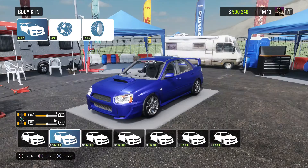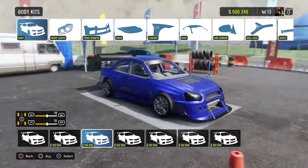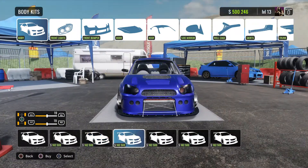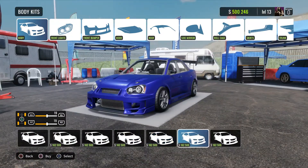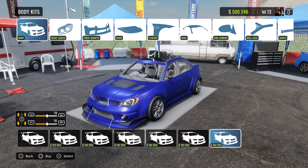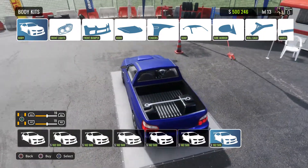Let's see what body kits we got here. Nothing in that one, just a slight change. Okay, a little crazier here — kind of like this. We got a bit more of a basic here, wide body, a little bit of a different wide body here.